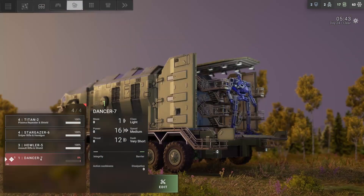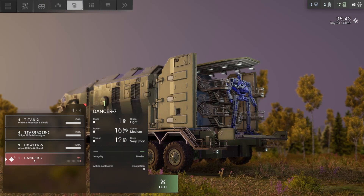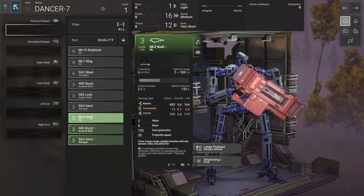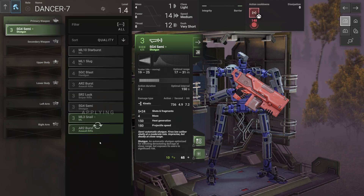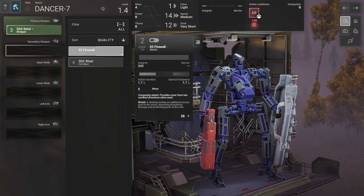So maybe we're finally getting on top of things here. We've got a sniper, plasma. Is it time for us to have a missile launcher too? Or do we want a shotgunner? I think we want ourselves a shotgunner.